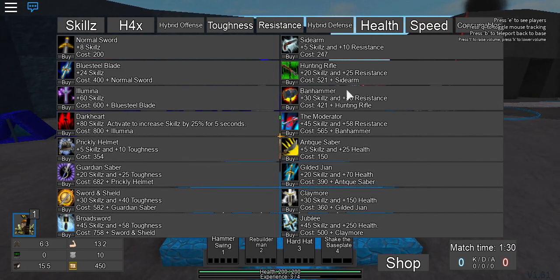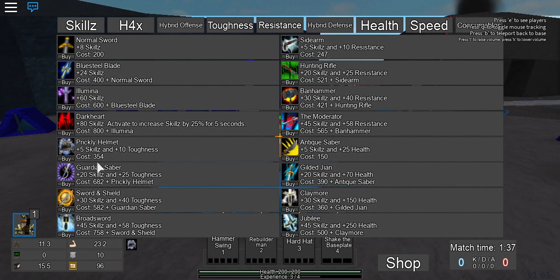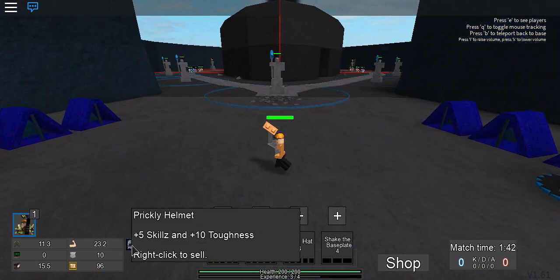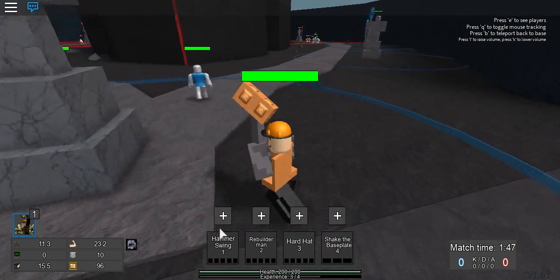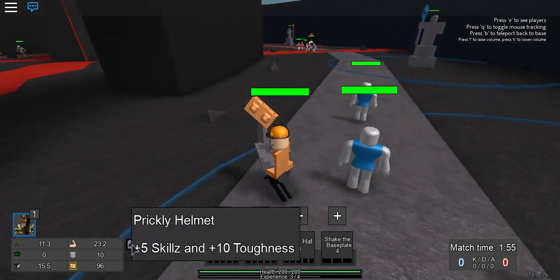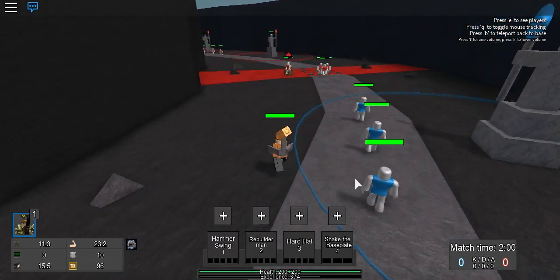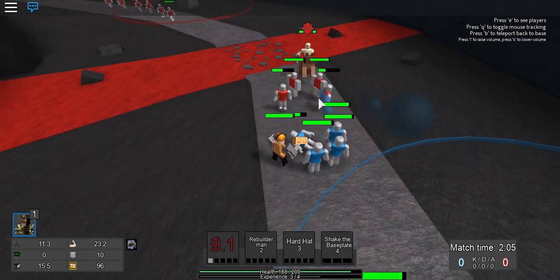Right now at the beginning of the game you start off normal and think 'what should I buy?' because the shop is confusing. I recommend you buy a prickly helmet. It gives you 10 toughness and 5 skills, which boosts your ability to deal damage and upgrade your abilities. Don't go with the two normal swords — just buy a prickly helmet and that's it.